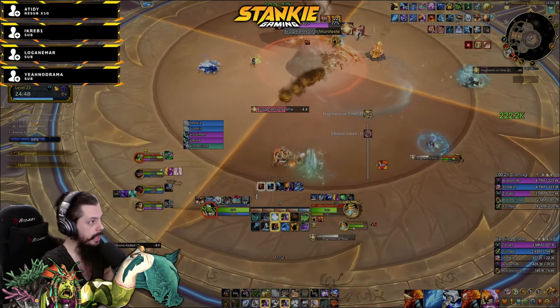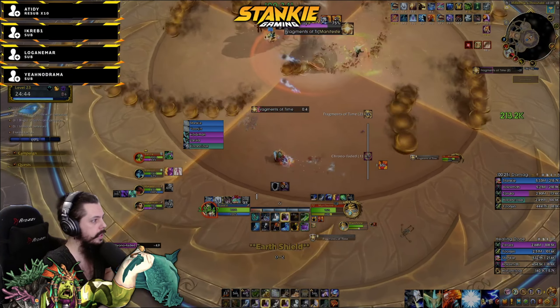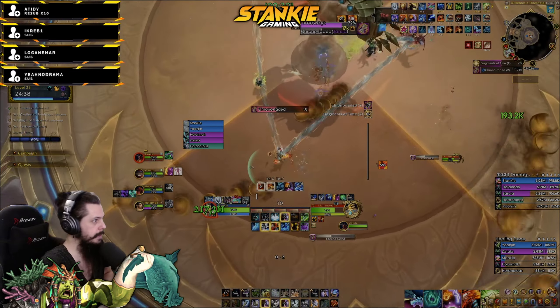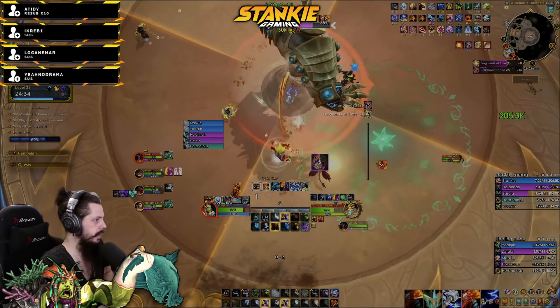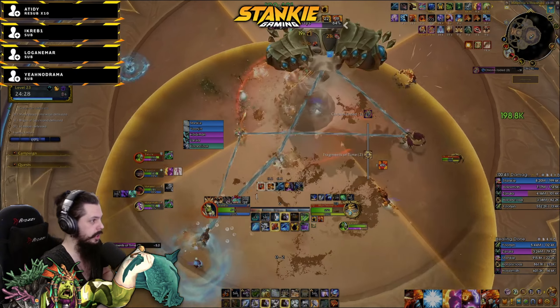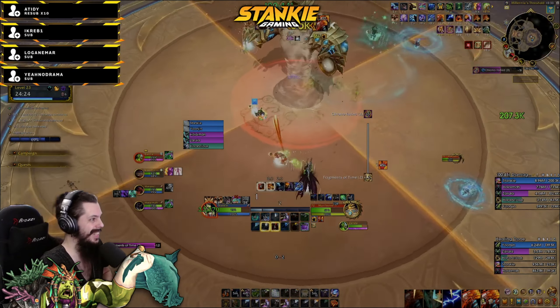For the next pack I think we wiped here once. You have both an Anomaly and a Coalesce Time, so focus the Anomaly first and then the Coalesce Time after. Make sure to interrupt Innervates. Here I get the Chrono Burst and I pop down to low health - you gotta be above 50% - then I Ankh and instantly die. Fine.